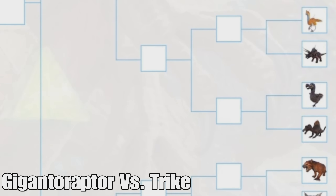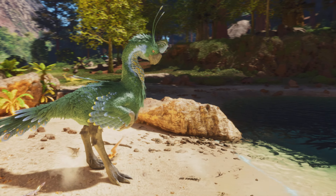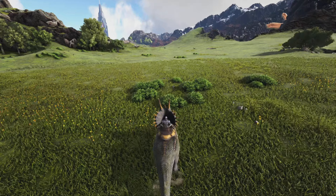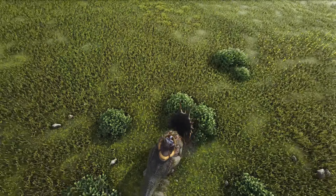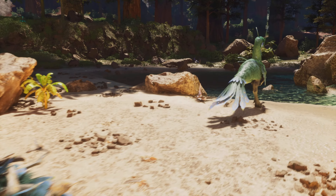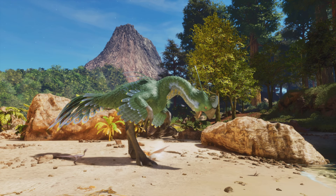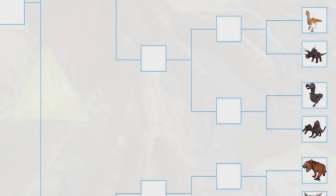We have the Gigantoraptor versus the Trike. The Gigantoraptor is new to ARK Ascended and it's pretty great. The Trike is a really great early game creature for harvesting tons of berries — but that's pretty much all it's good for. The Gigantoraptor has the ability to hold babies and imprint on them, gives a permanent imprint buff when nearby, can find babies in the wild and imprint on them, and is just really strong and fast. So the Gigantoraptor is going to win this one.